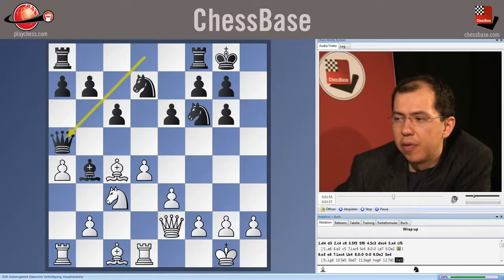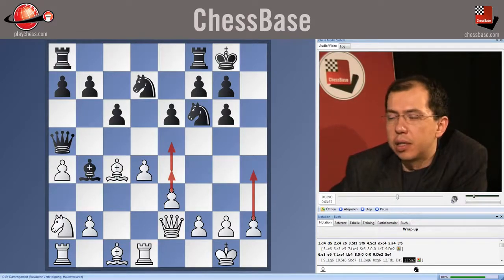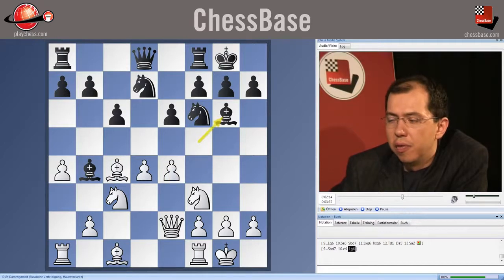My latest attempt here with white was a very recent one: Rook d1, Queen a5, Knight a2, followed by e4, e5, and h4, and I think white's position here is showing some definite promise. Further, we spent some time looking at black's main defense after Knight bd7, e4, Bishop g6, Bishop d3.